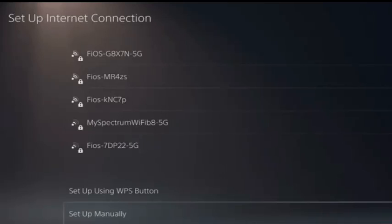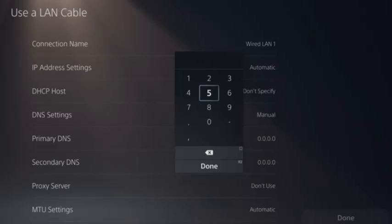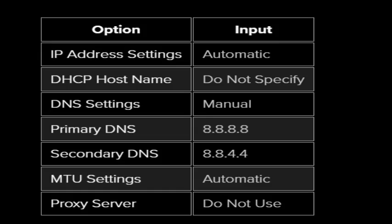The next method is changing your DNS settings. Go to Settings, select Network, select Settings, select Set Up Internet Connection, scroll down to the bottom and select Set Up Manually, select Use a LAN Cable, then select DNS. Change the primary DNS to 8.8.8.8 and change the secondary DNS as shown, then select Done.